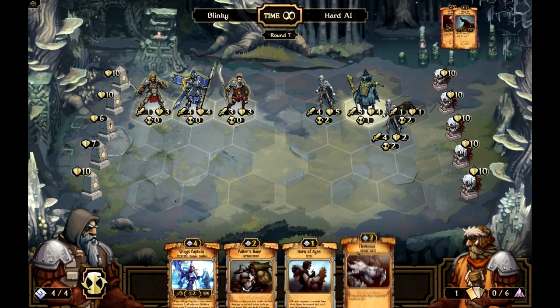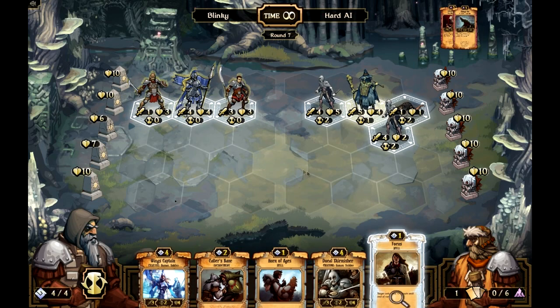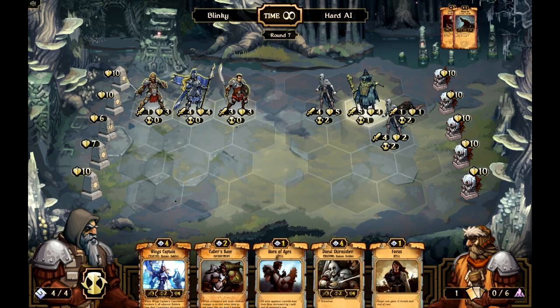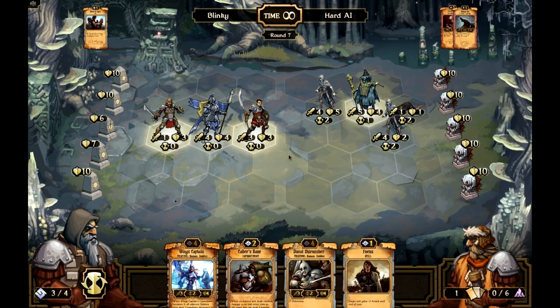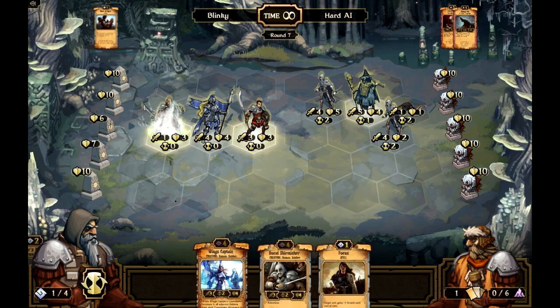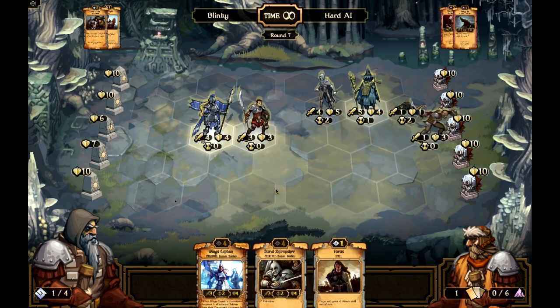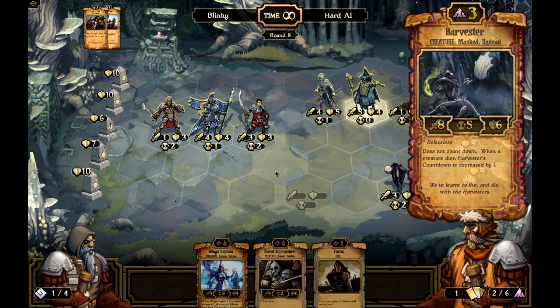We're getting a bit of trouble here. That's going to die then summon a Husk, which that will kill. I think playing Horn of Ages here and just attacking this to start, then playing Focus next turn to try and kill it will be the best play. We'll play Caller's Bane here — this will get an attack through on my idol, that will attack the Husk, and we can get a nice attack in and it will take one damage. There's the Husk — which is now dead.